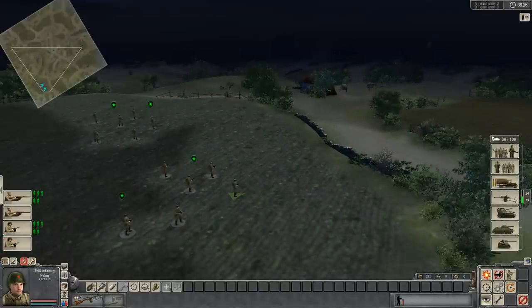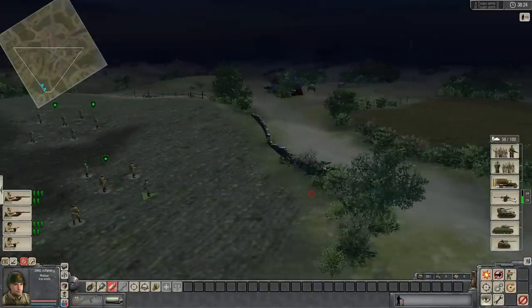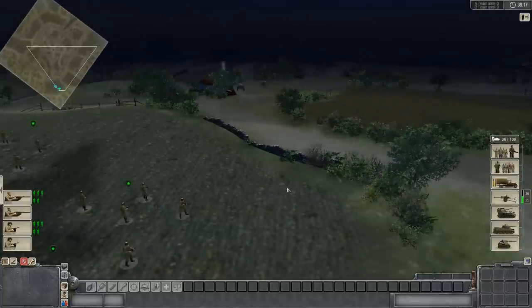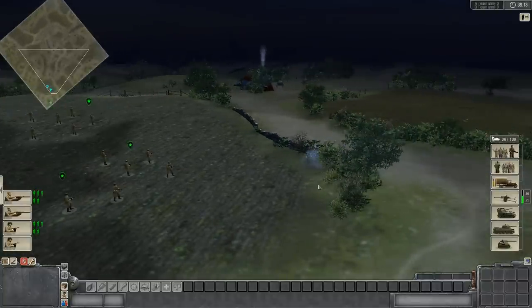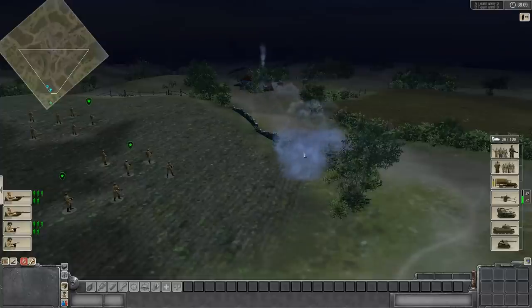These guys are your assaultmen. If you're going up against a very well-defended position, you're going to want to lob smoke to give yourself cover. I've used it before where if I had a key tank that I needed to protect, and I needed to repair it and get it out of there, I laid smoke.